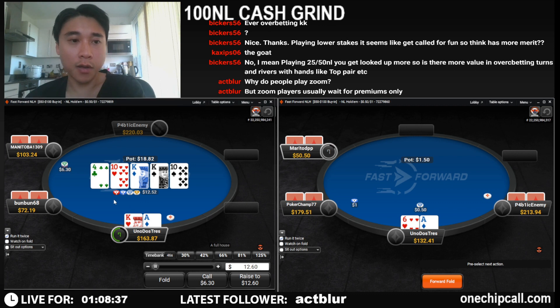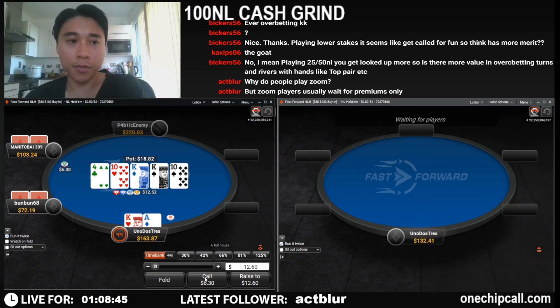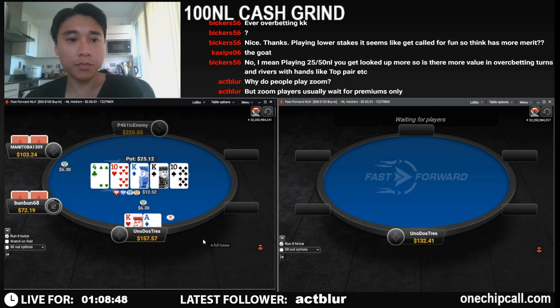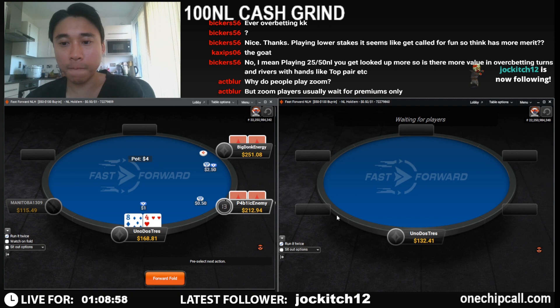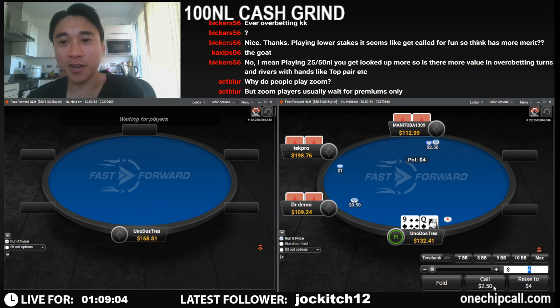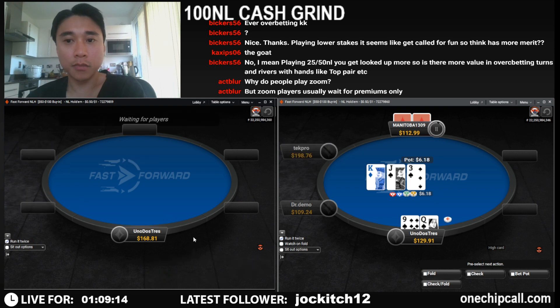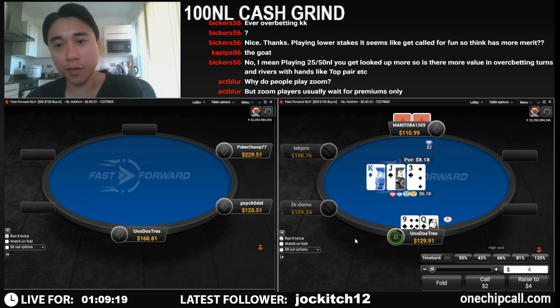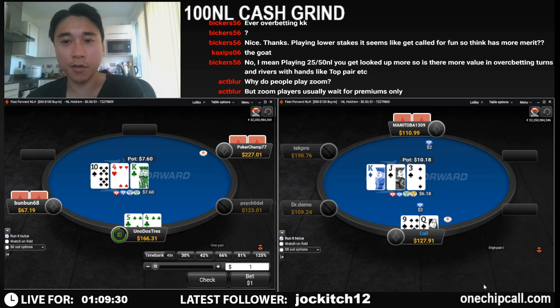Never raising here as a bluff — and if we just call we could maybe entice him to come along with a ten-x hand, so we're just going to call. He did have king-x — shame about the river. Thanks for the follow. We've got options here: call or raise, but I think he would bet king-x of spades with the same sizing, so we're just going to call.